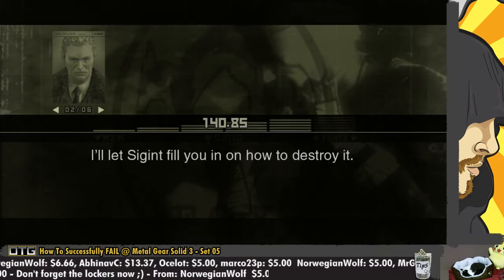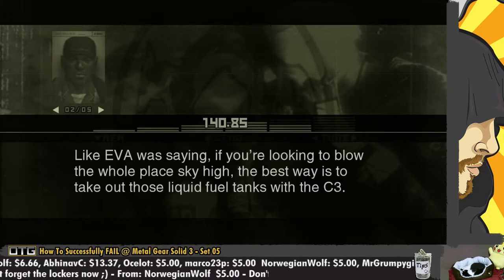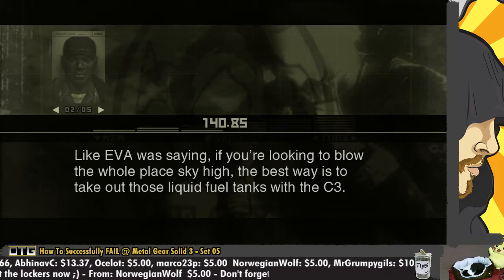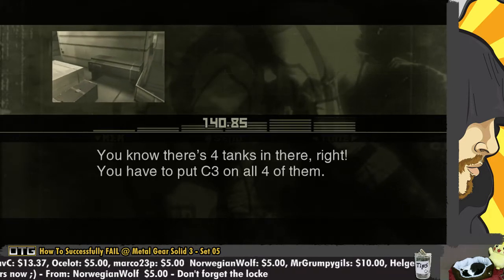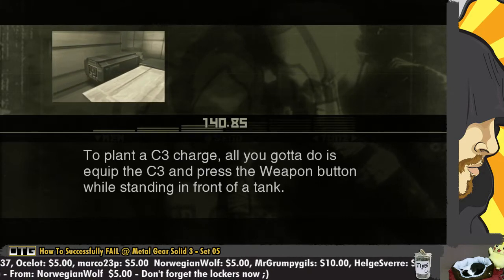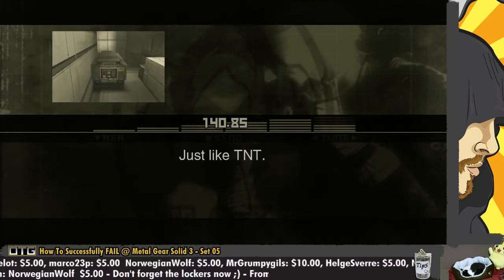I'll let Sigint fill you in on how to destroy it. Yo! Like Eva was saying, if you're looking to blow the whole place sky high, the best way is to take out those liquid fuel tanks with the C-3. You know there's four tanks in there, right? You have to put C-3 on all four of them. To plant a C-3 charge, all you gotta do is equip the C-3 and press the weapon button while standing in front of a tank. Just like TNT.